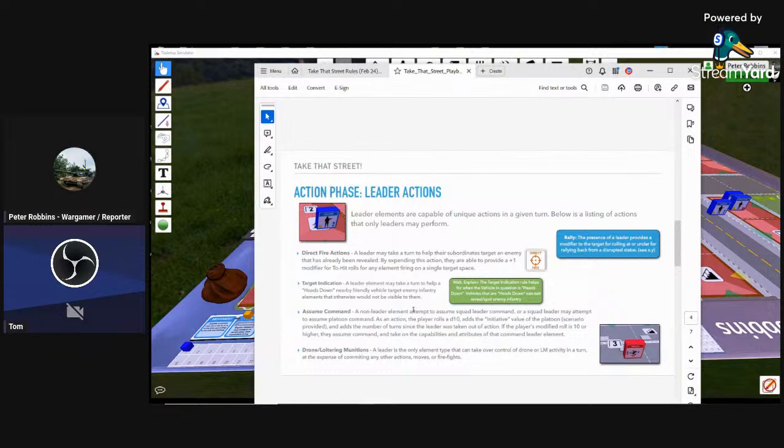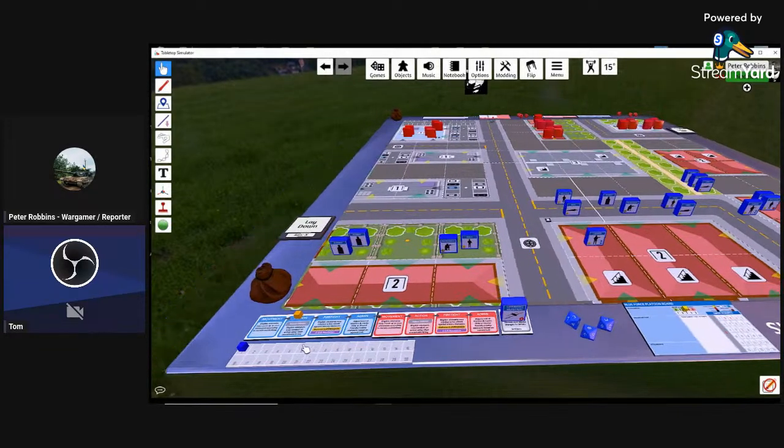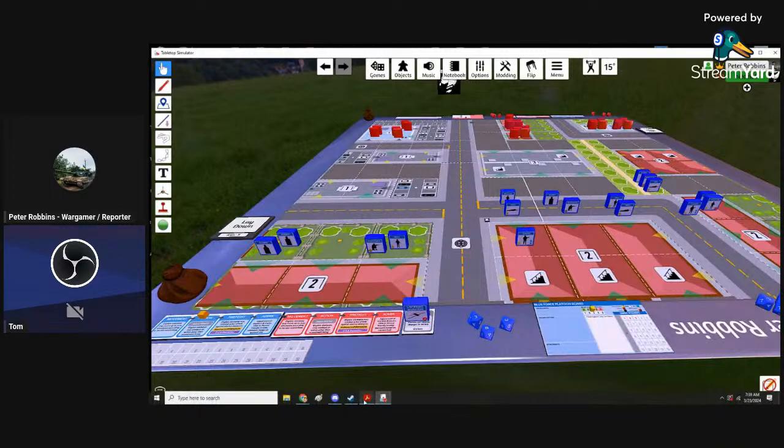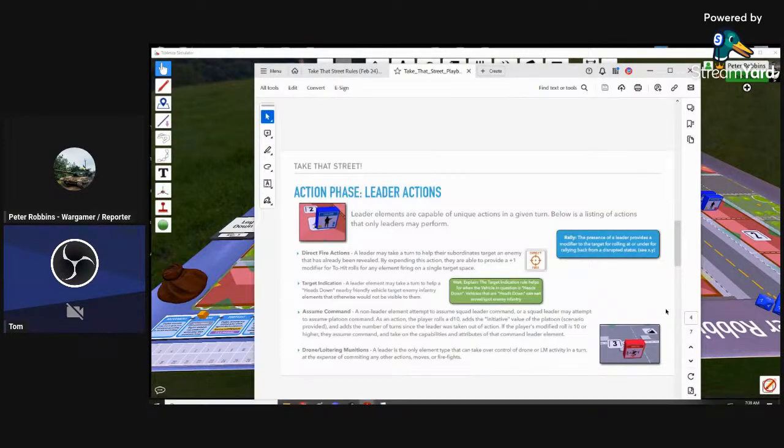Leaders can also assume command — we'll come back to that if needed. They're the only element that can take control of a drone or LM activity in a turn, and that's at the expense of committing any other actions — moves or firefights. So controlling and coordinating the use of drones takes up their logistic and support capabilities.